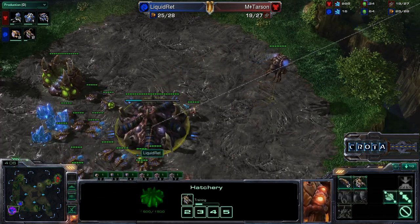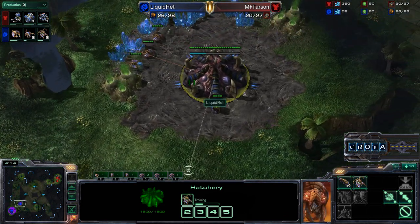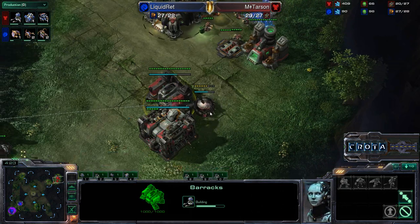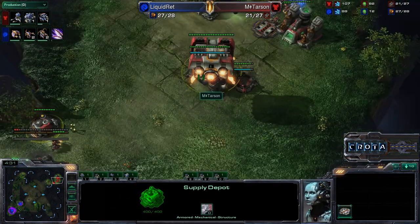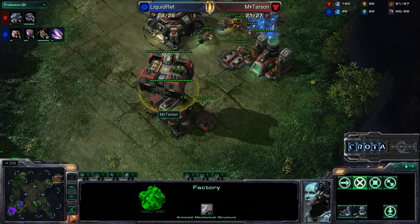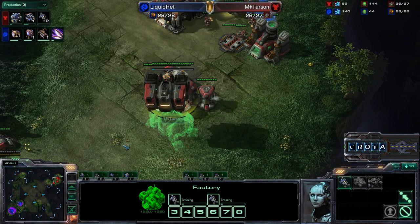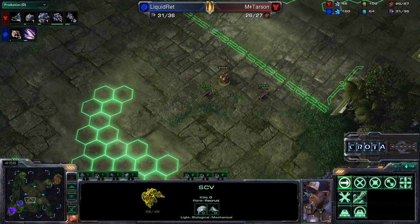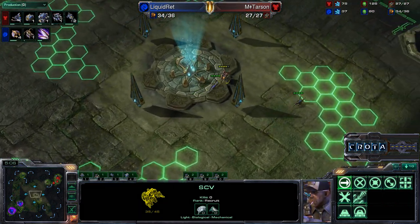Into the game we go. We have an SCV wandering around on the inside, quickly taking a look at the hatchery and the other hatchery here that is currently building up a Queen as well — this build is very similar to what Rhett used on Metalopolis. Tarsan doing a similar build as well. As an SCV attempts to run away and return home, it looks like it will be able to escape, as a Zergling is only slightly faster than an SCV without Metabolic Boost.